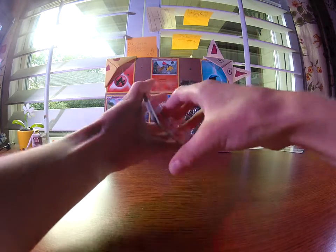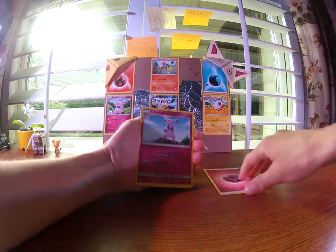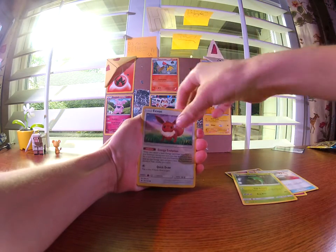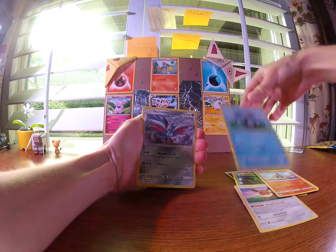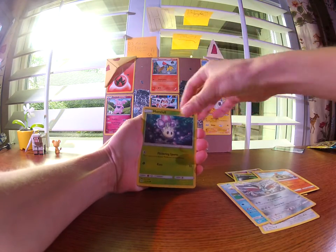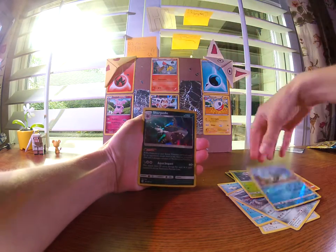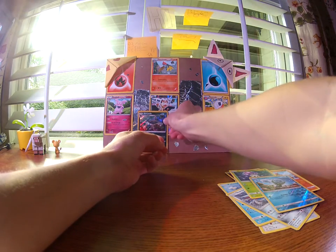Four from the back, yeah, because it's Sun and Moon. So Fairy Energy, Granbull, Pokemon Catcher, Metapod, Eevee, Sandygast, Poliwag, Skarmory, Morelull, Jupiter, and a Holo Sharpedo. That looks cool. I'm gonna put that right there.